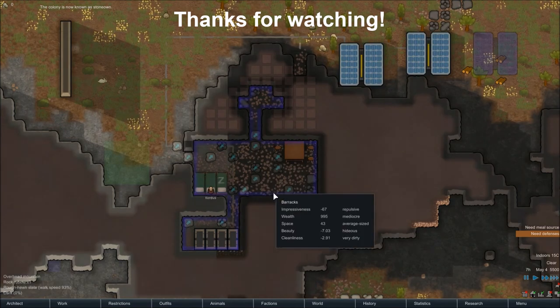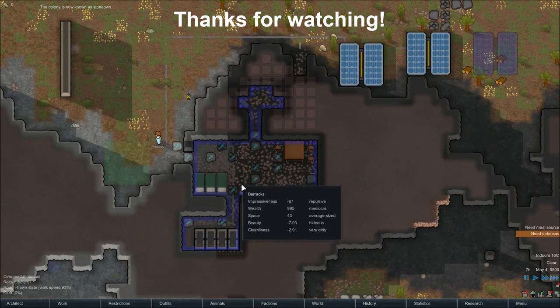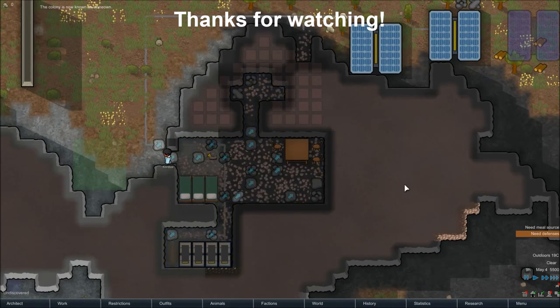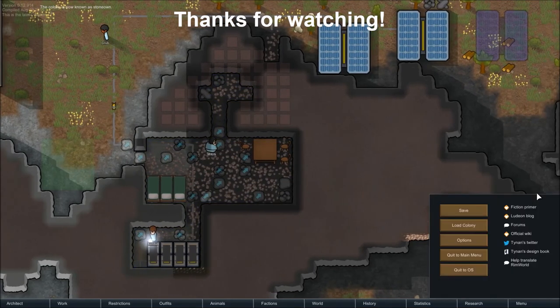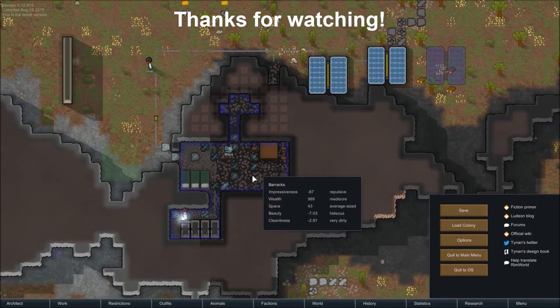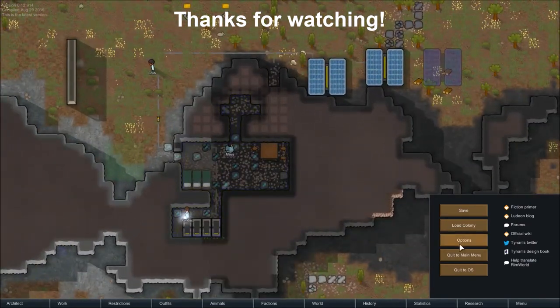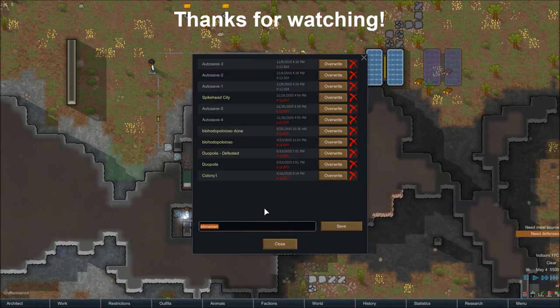If you can rename the colony, give me some suggestions in the comments — otherwise it's going to be called 'Stone.' Everything is looking really good; it even counts as a building now. We've got a nice house, power, batteries — everything is going okay. Thank you for watching this first episode of a new series of RimWorld. Goodbye!